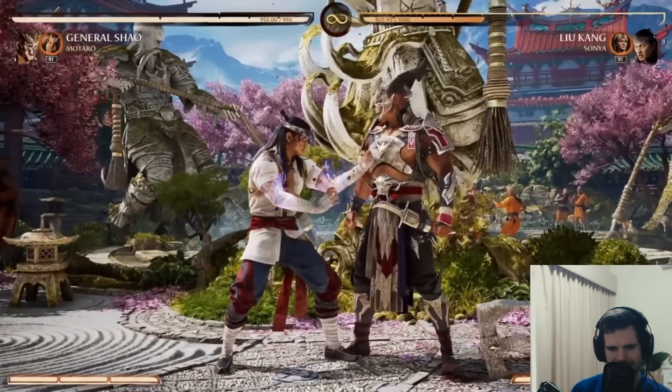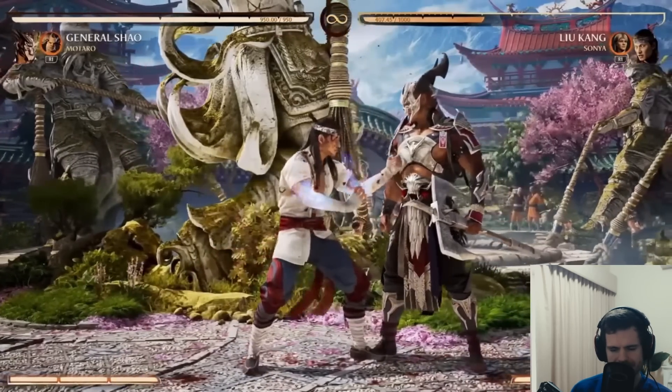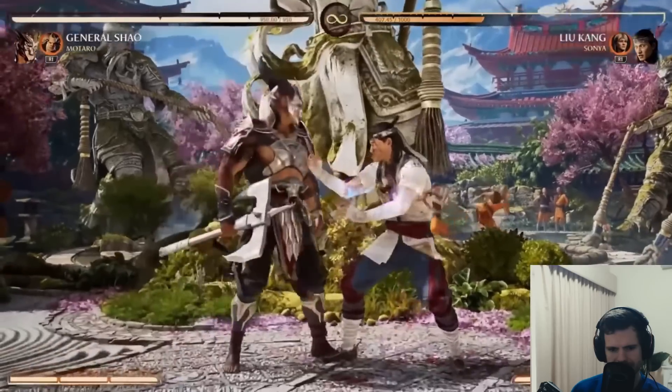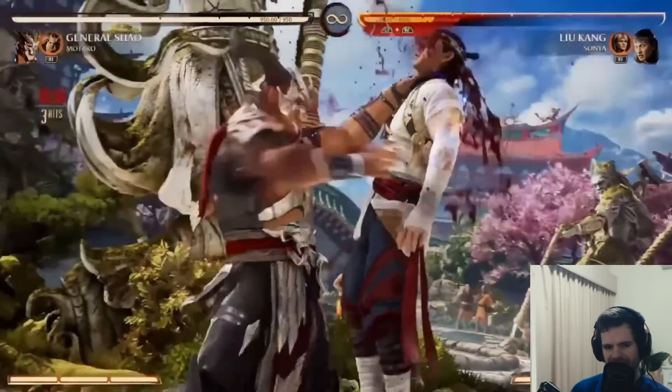So all of his axe moves get replaced with different normal attacks - yes, and some are faster, some have different reactions, and some change some of your other special moves. Even his throw changes - yes, even his throw. So here's his throw. He's basically a stance character with this axe.